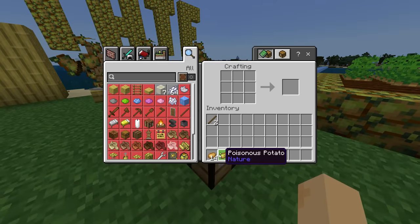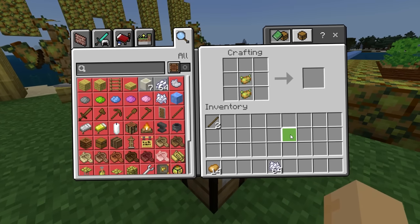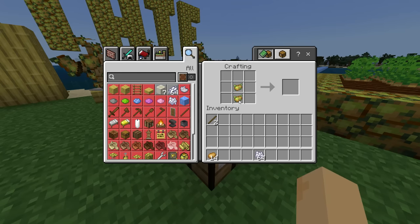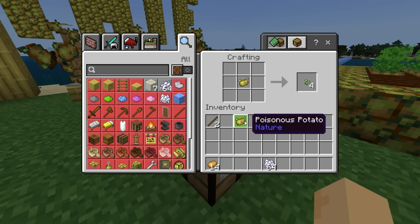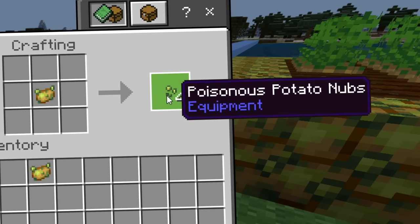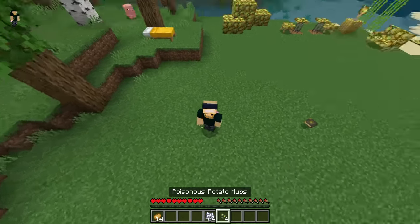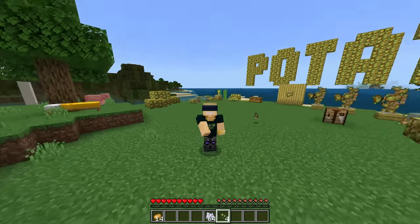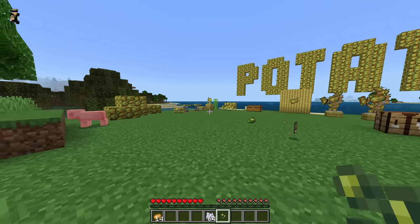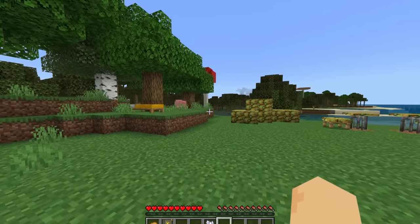Over at the crafting table with these poisonous potatoes, there's not much I could do yet — or is there? Step number one: take a poisonous potato and chop it down into four poisonous potato nubs. Now with these brand new poisonous potato nubs, what could we do? Well, we could walk around and throw the poisonous potato nubs at things.